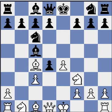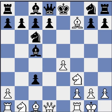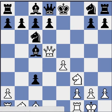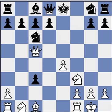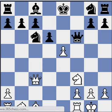So instead, on move 7, white just castles. And here again, this bishop sacrifice is working. That's usually a sign that the position is much better for one side, and black is struggling to be safe in this variation.